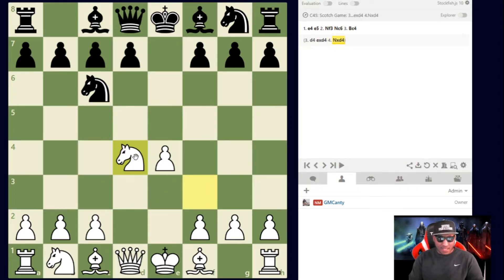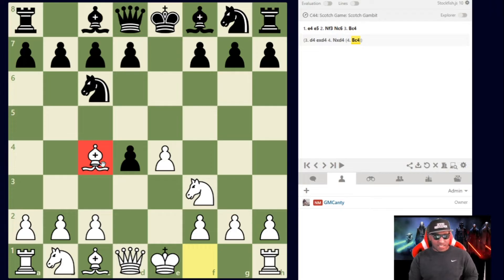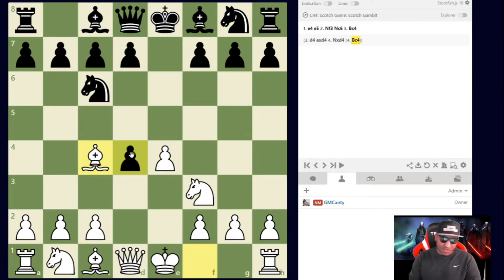After pawn takes on d4, you have two options: take the pawn with the knight (Nxd4, which Kasparov used with a great record) or play Bishop to c4. Bishop c4 is not played as much, but it's definitely something you should have in your arsenal and start playing today. This is a gambit — you're giving up a pawn, sometimes even a second pawn, for rapid development and attacking chances.